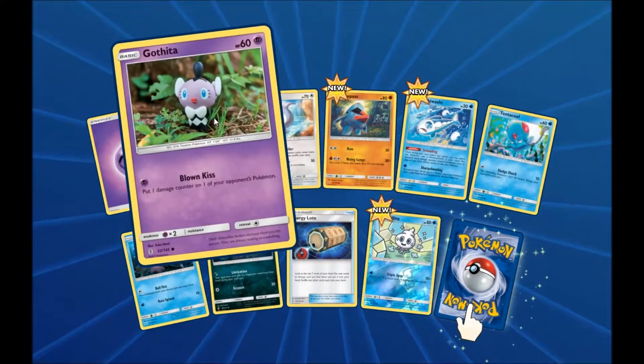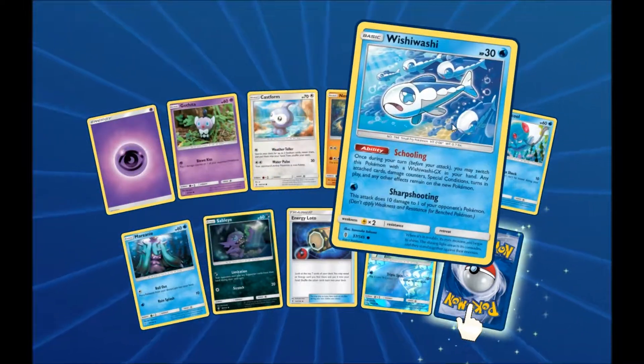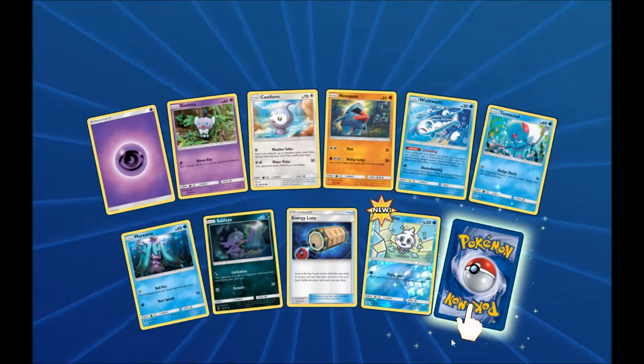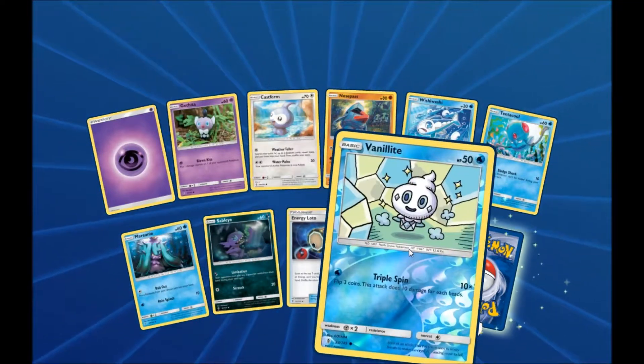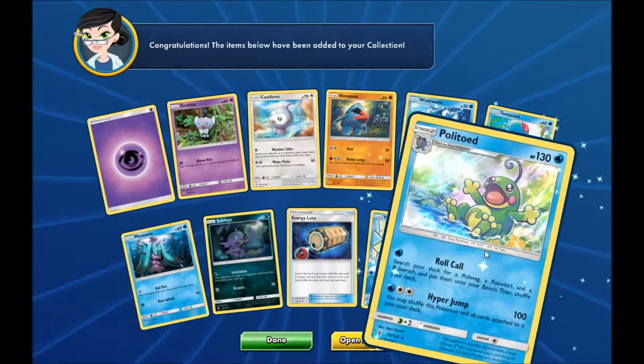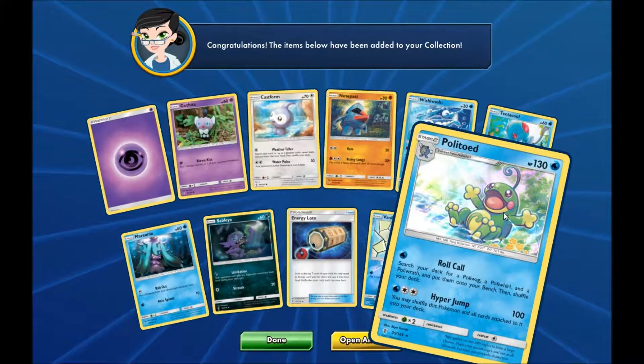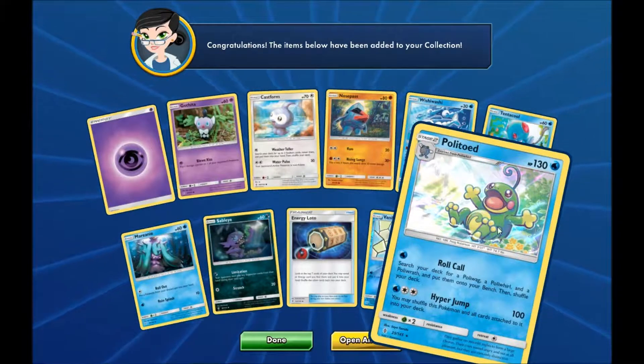All right, we've got Nita, a Nosefaas, Wishy-Washy, and a Reverse Holo Vanillite. And our third rare is a Holographic Politoad. That's pretty awesome — actually pretty cool artwork too.